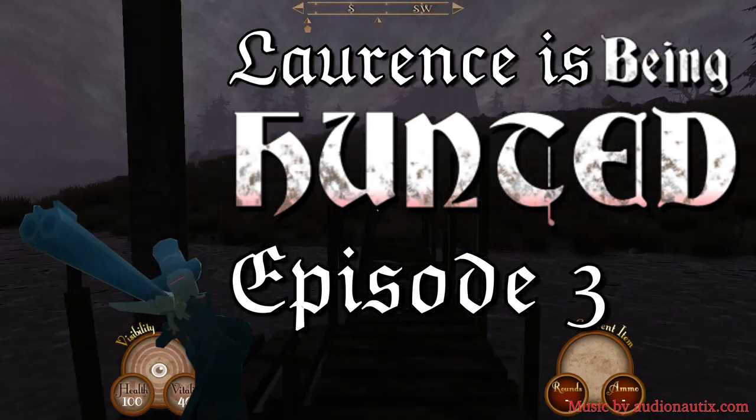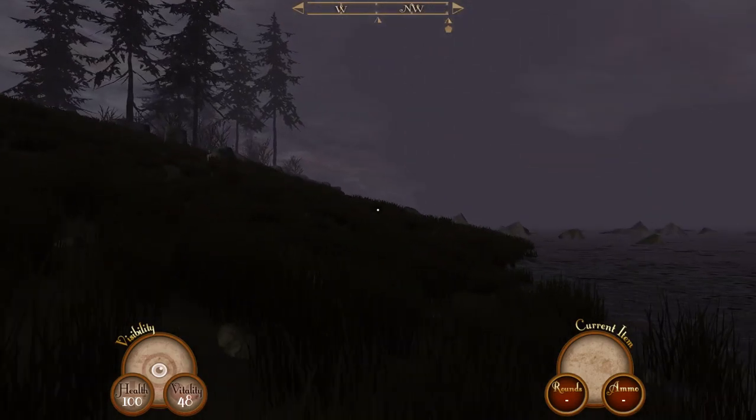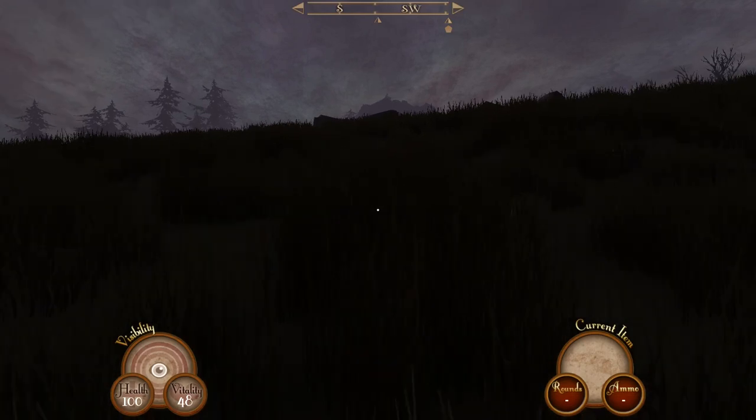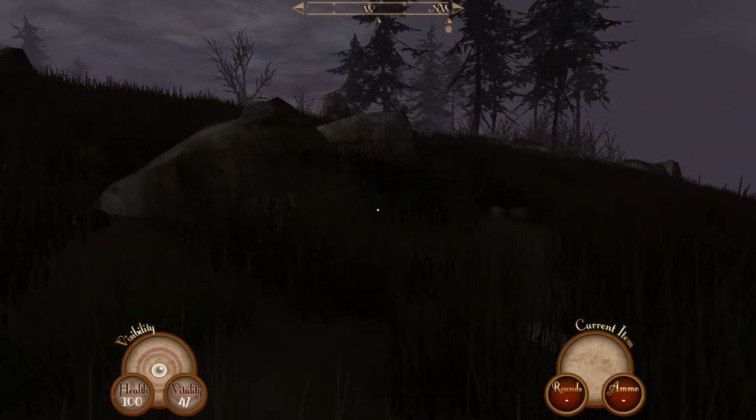Hello and welcome back to Lawrence Place, Sir, You Are Being Hunted. We've just made it onto the second island, off to the south, so let's have a look around here and see what we can find. The terrain on this island looks fairly similar, but a bit more mountainous.